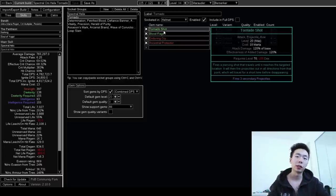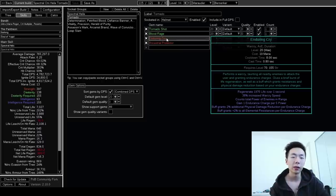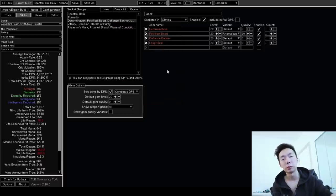Other builds that might be good with Tornado include Spark, EK, and Cremation — that's a non-exhaustive list. In my helmet, I'm using Blood Rage, which is mandatory to get your degen going, Enduring Cry for Endurance charges and regen, and Ancestral Protector for more attack speed. Because of changes to Mastery, you can now run Determination, Petrified Blood, and Defiance Banner without any issue, and you'll still have a decent amount of mana left over.